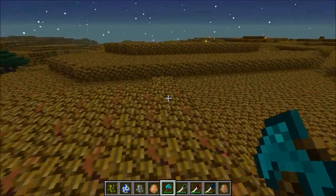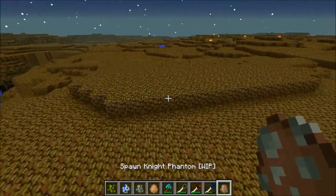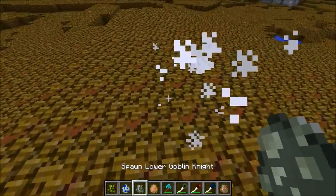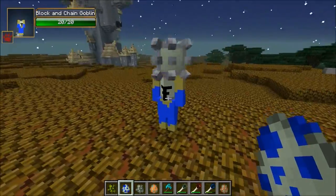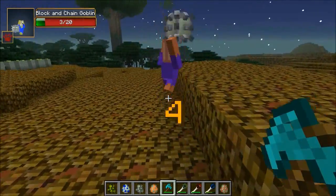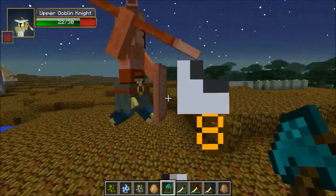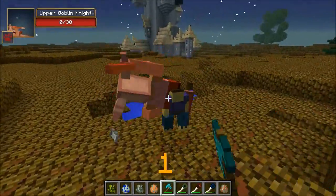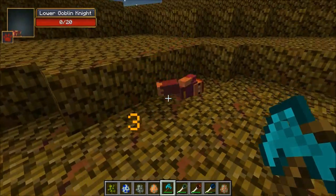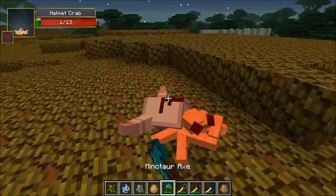This mod adds a ton of mobs too. The Carminite Broodling is a very tiny spider with only 7 health — insta-kill. The Block and Chain Goblin has 20 health — you'll see a lot of these in dungeons on your way to boss fights. The Lower Goblin Knight has a cool shield and will block your attacks, but if you hit him in the back there's nothing he can do. It splits into two — a little dude was on another's shoulders. The Helmet Crab is a little crab with 13 health.